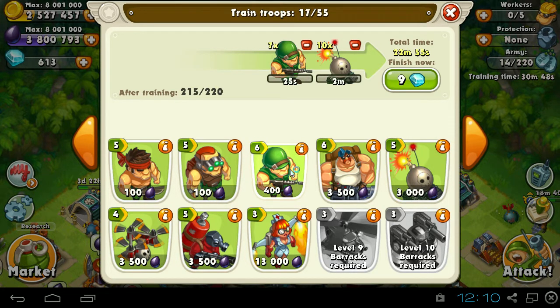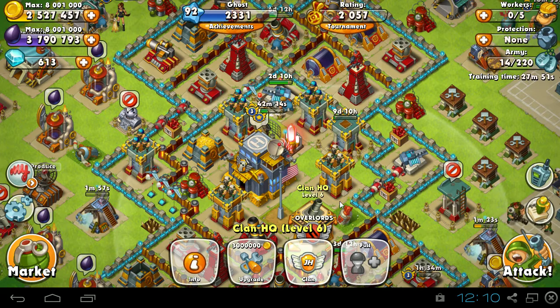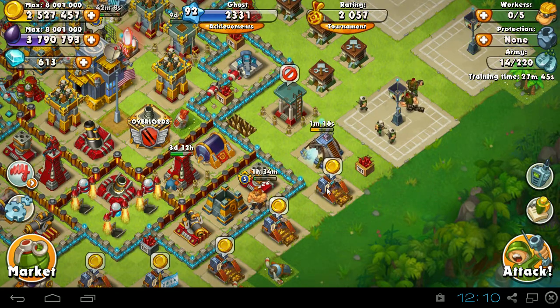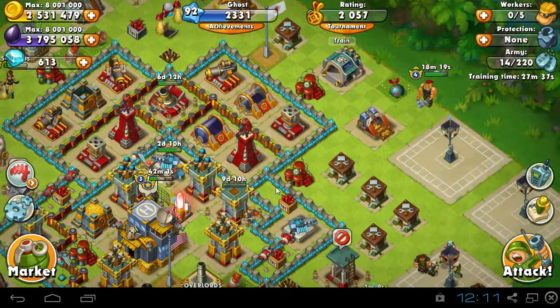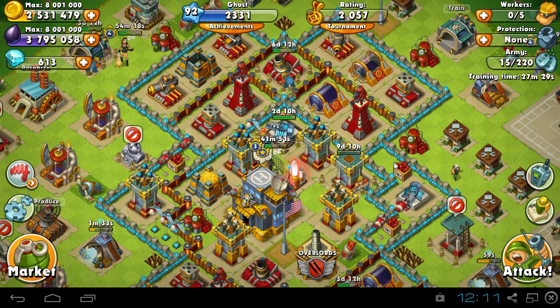I certainly need some bombs — I'm going to train those as well. We're almost at 5,000 clan trophies. We're at 4,801, so that's pretty close. I'll probably hit 5,500 today — it's not really that hard to get clan trophies. That's pretty much it for this video. If you enjoy this video or the series, please click the like button and subscribe as well. It definitely helps. Thanks for watching, have a nice day.